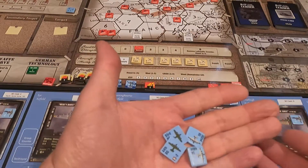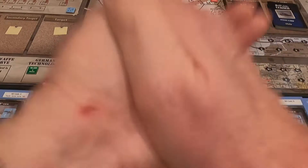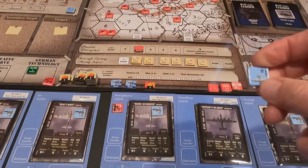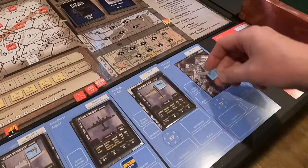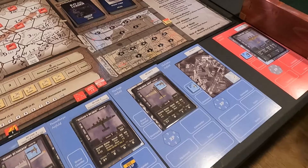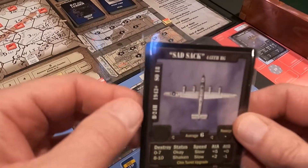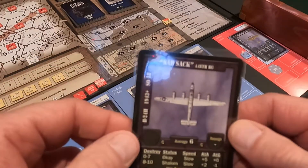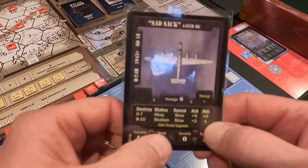I have four B-24 groups right here. We're going to shake them up and randomly draw one — and it is the 448th. I drew an airfield already and it was a zero cost airfield. So I get the 448th, and it's going to cost me 18 SO points. They're a plus five air-to-air and plus zero, and they get a chin turret.